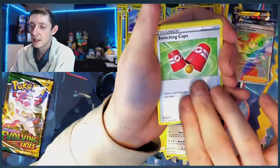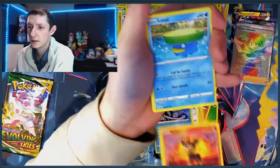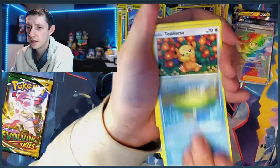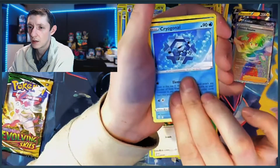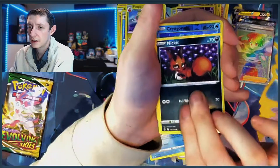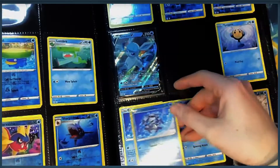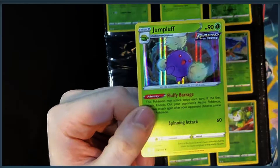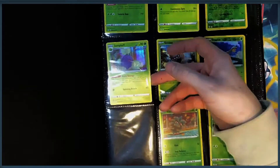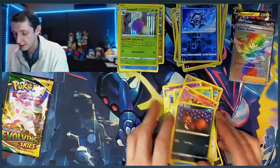Bravery, Switching Cups, Tentacruel, Litleo, Lotad, Tedursa, Crogonol, Nickit, Reverse Crogonol - please don't be a third. A jump left - need that. Check. Reverse and a hollow. There we go.